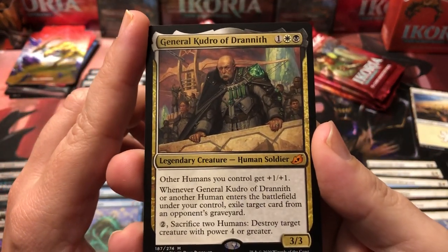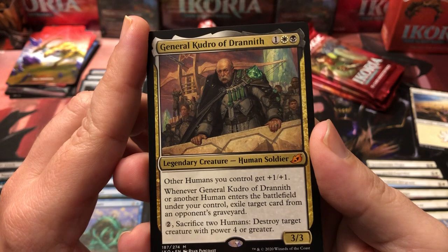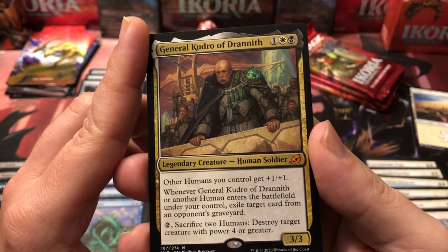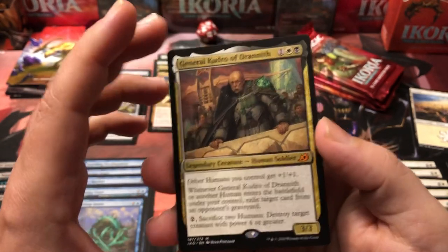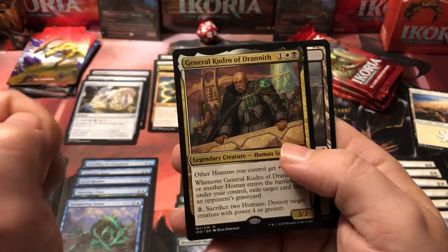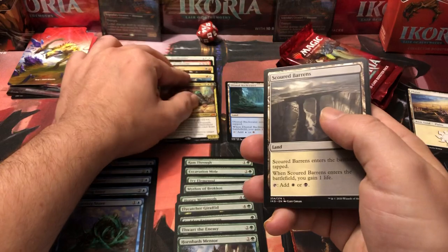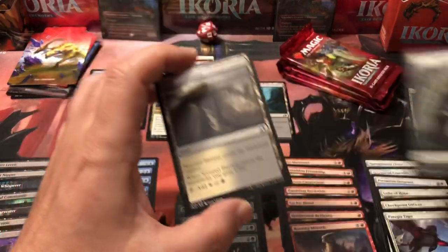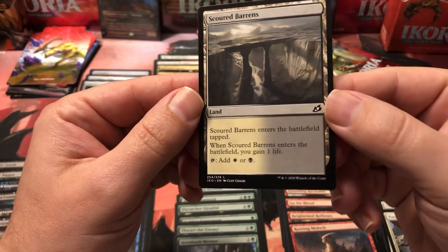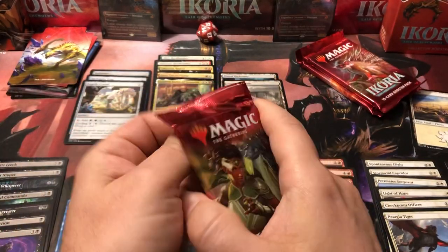We finally got a mythic — General Kudro of Drannith. Other humans you control get plus one plus one. Whenever General Kudro or another human enters the battlefield, exile target card from an opponent's graveyard. For two colorless sacrifice two humans: destroy target creature with power four or greater. So we could run a little human weenie deck, but human decks are still kind of weak even with this set. We also got a Scoured Barons — the white and black dual land.